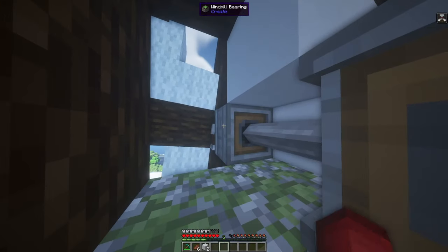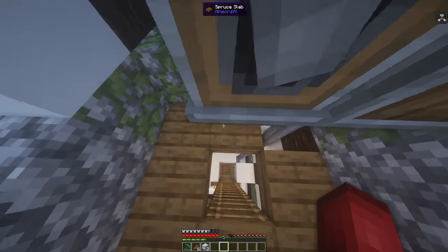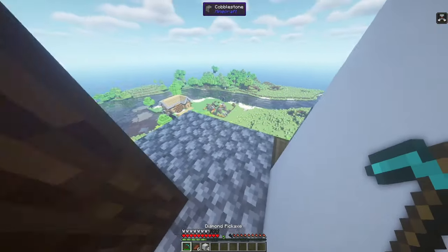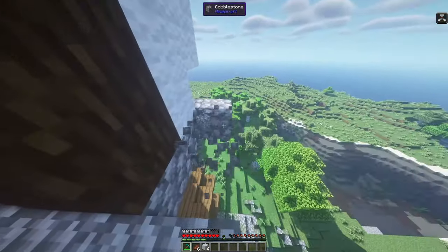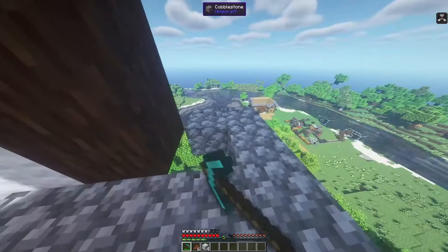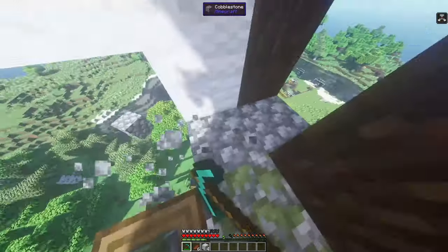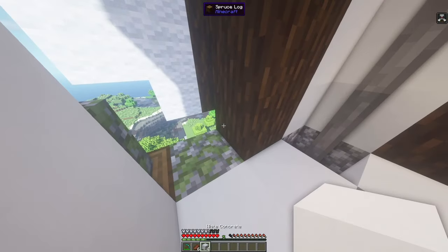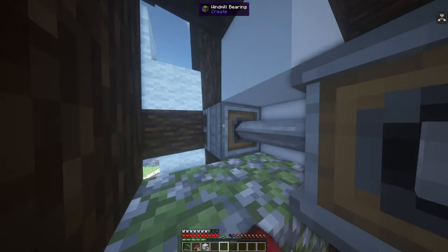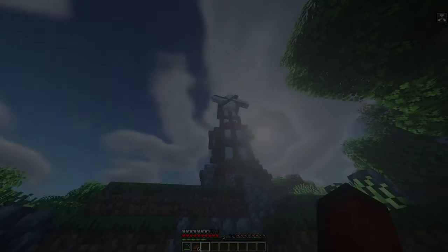You can see it's spinning and generating power, throwing it all the way down. Actually, I made a mistake — I never removed the cobblestone floor platform I built. So let's right-click to shut it off, break the cobblestone, and restart. Cobblestone has been removed. We'll place our concrete back, head back up top, and right-click to start it back up. Let's head downstairs.